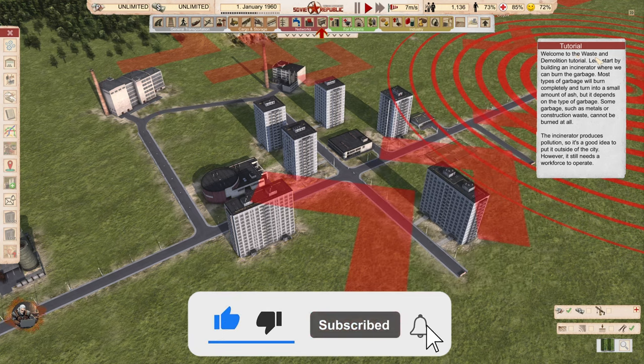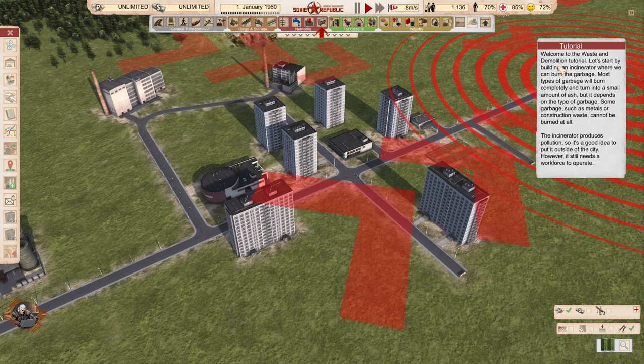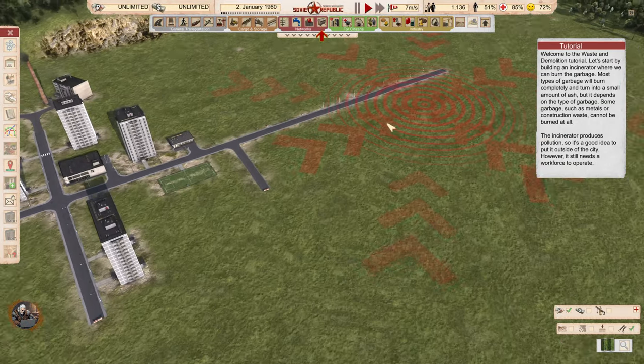Welcome to the waste and demolition tutorial. Let's start by building an incinerator where we can burn the garbage. Most types of garbage will burn completely and turn into small amounts of ash, but it depends on the type of garbage. Some garbage such as metals or construction waste cannot be burned at all. The incinerator produces pollution, so it's a good idea to put it outside of the city. However, it still needs a workforce to operate, like everything in the game.